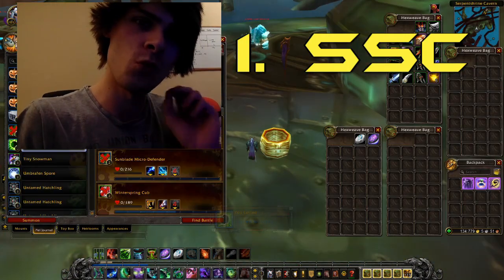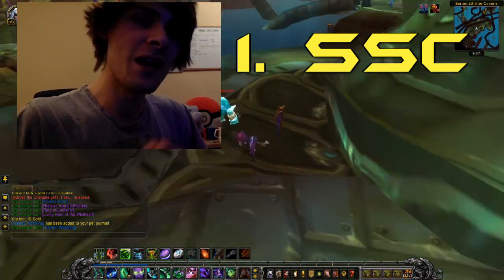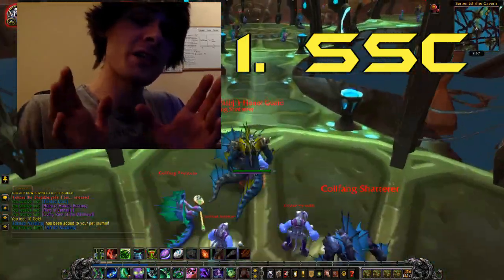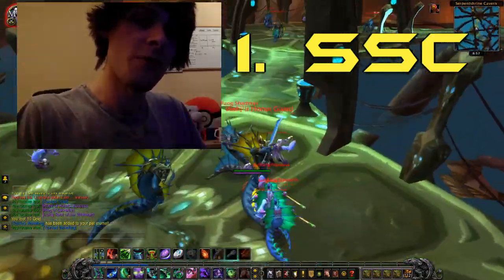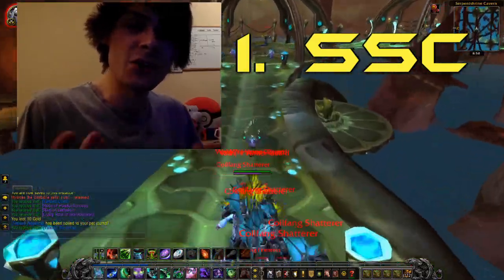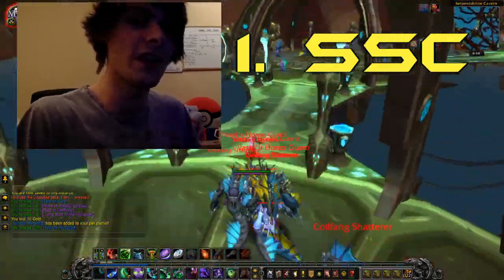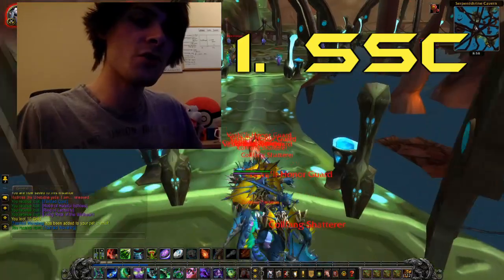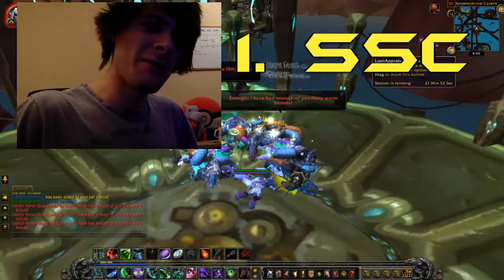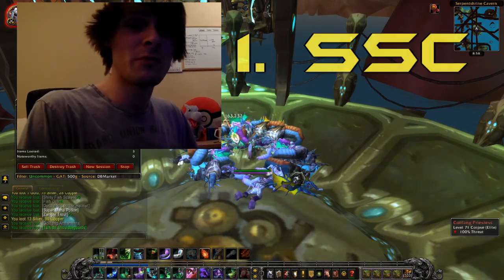The first farm I did was Serpent Shrine Caverns, farmed basically just for the battle pets and a little bit of transmog. I actually managed to get the Tainted Waveling from the first boss, which is like 3,000 gold easy just for killing the first boss - it's at about a 10% drop chance, so that's really good. The other transmogs were kind of mage pieces, medium priced, so not too bad.